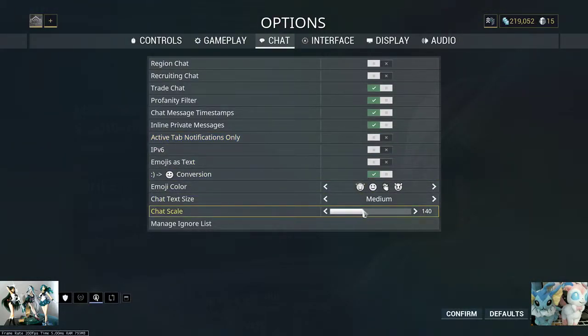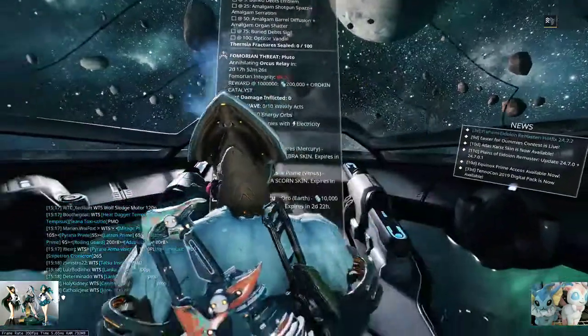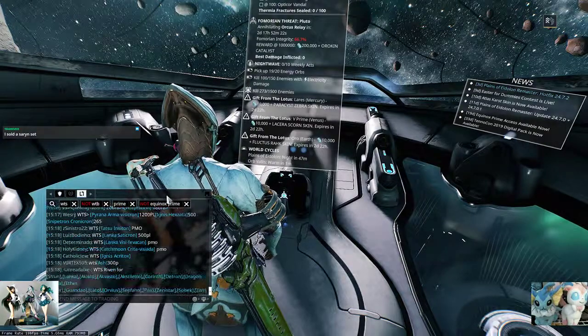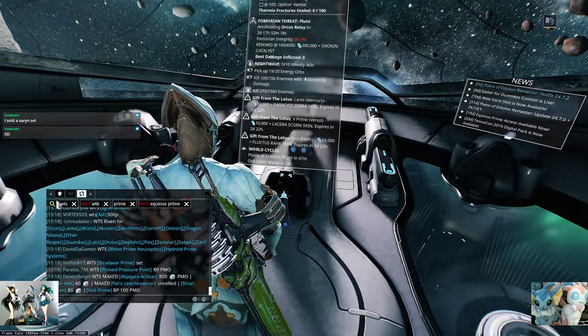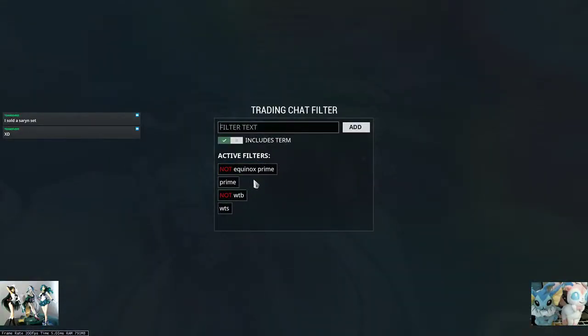If the trade chat window is too large, you can scale it down to 100%. Look at that — my trade chat window is a lot smaller now. Well, that's a little bit harder to read, but it's going a little slower. For me, I have a very different filter, and that's pretty much the basis of my filter.